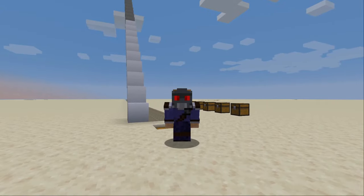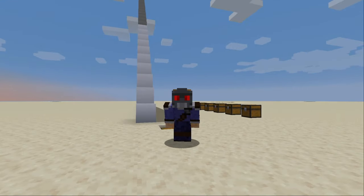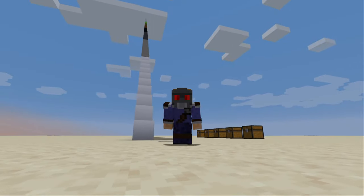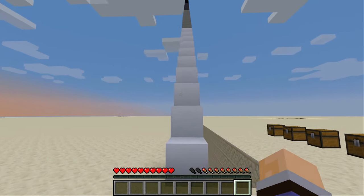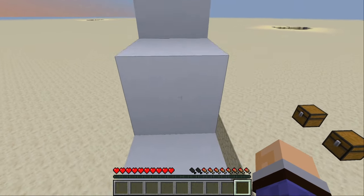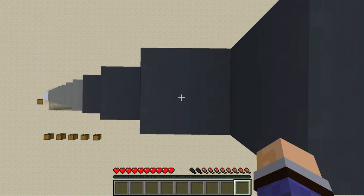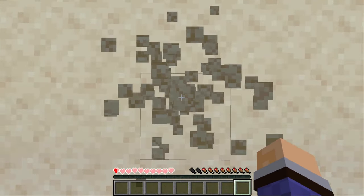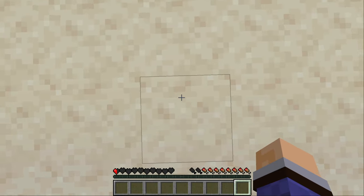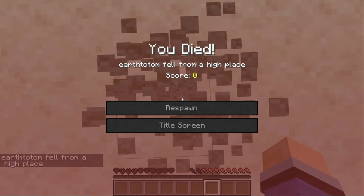First thing we need to establish is exactly how high we can fall from with absolutely no protection or feather falling or anything whatsoever. As I understand it, 24 blocks is where we die, so we're going to go to 23 and just test that we can survive that. Here we are at 23 — half a heart. And at 24 blocks: totally dead.